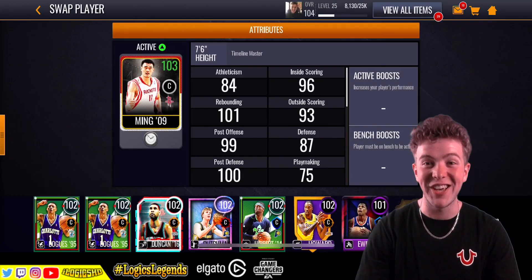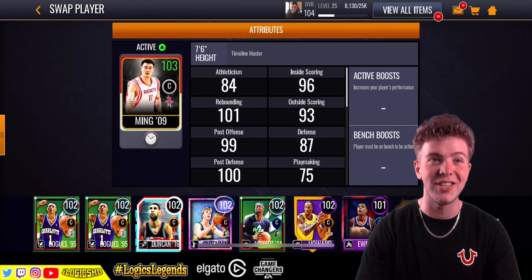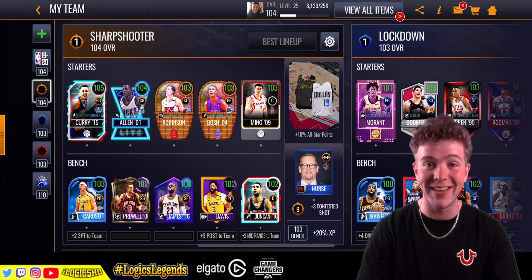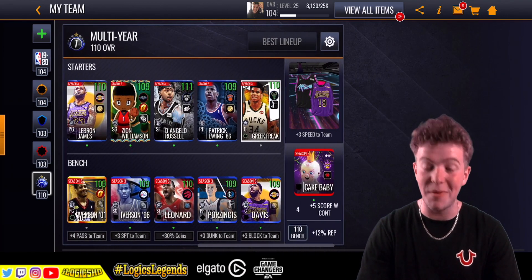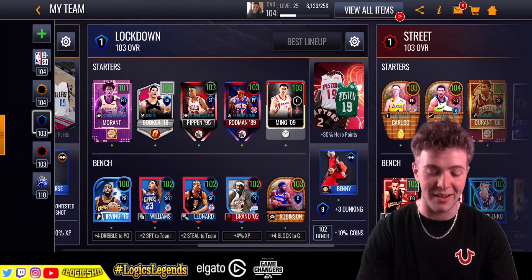As you can see, 2009 Yao Ming Timeline Master — he's a balanced card. What does a balanced card mean? It means you can stick him in every single lineup: your main lineup, your ultimate, your sharpshooter lineup, your lockdown lineup, your street lineup, and if you want, the multi-year lineup as well. That's the main thing about this card.